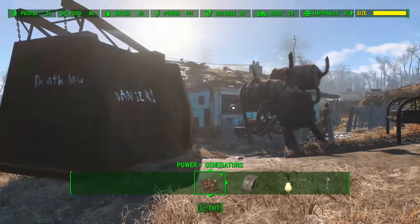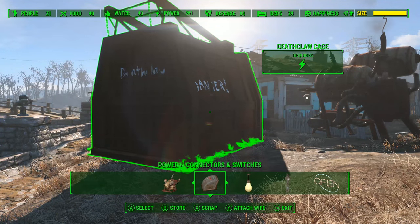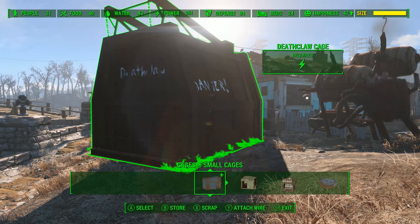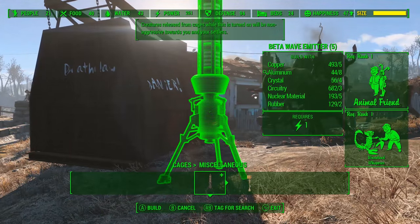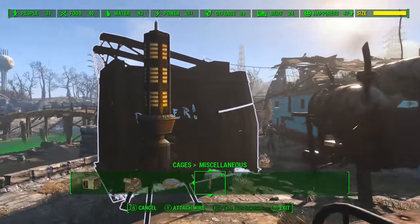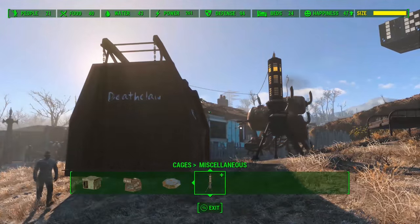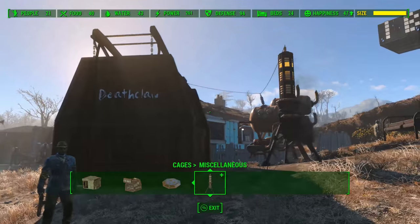So before we release the deathclaw, we want to make sure it's tame so it doesn't attack us. We do that by going over here to cages, then miscellaneous, and this thing right here — the beta wave emitter. This is what we want. We're going to plop that down right there, and we've got to make sure this is also powered up. There it is, all pretty and snazzy. Now we can release the deathclaw and it should be tame.